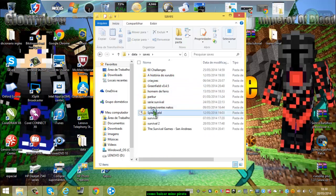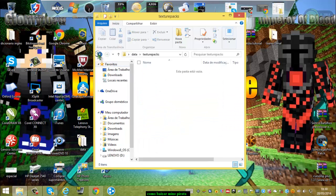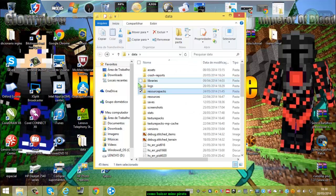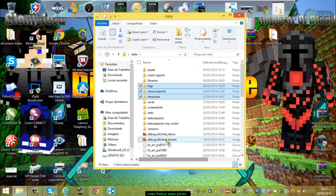Se tem alguma textura que não funciona, não é problema do Minecraft, é problema da textura. Se vocês quiserem salvar algum mapa, vocês salvam a pasta que tem tudo. Lembrando: não é Texture Packs, é Resource Packs.